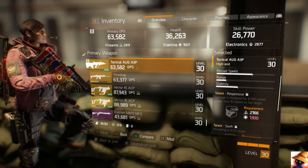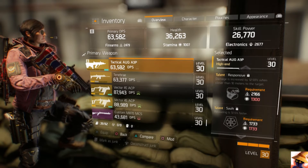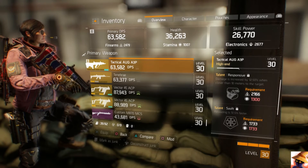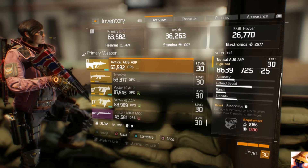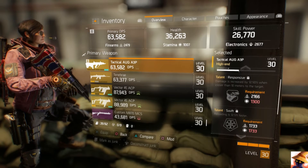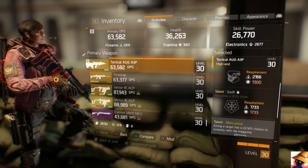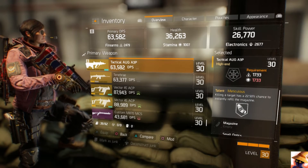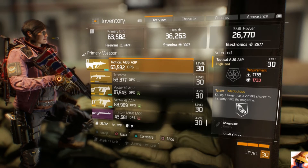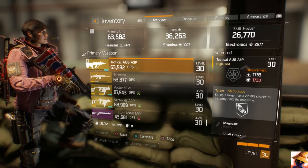This one was crafted and I didn't naturally get great perks, but I plan on working toward better ones. I got Responsive Damage — increased by 12.5% when closer than 10 meters to a target — which is good for submachine guns since you want to be close. Reloading increased by 12.5% faster, which is decent. And Miraculous — killing a target has a 22.5% chance to instantly refill the magazine — which is one of the better perks for SMGs.